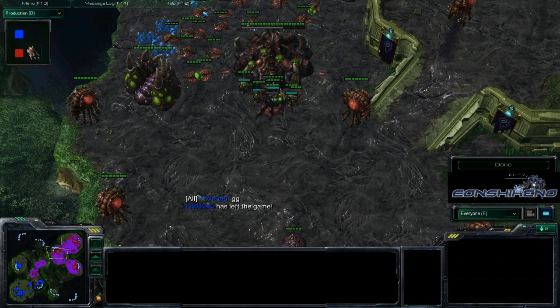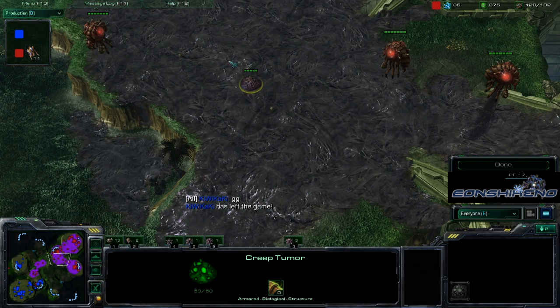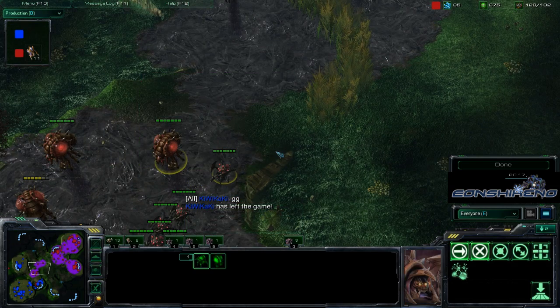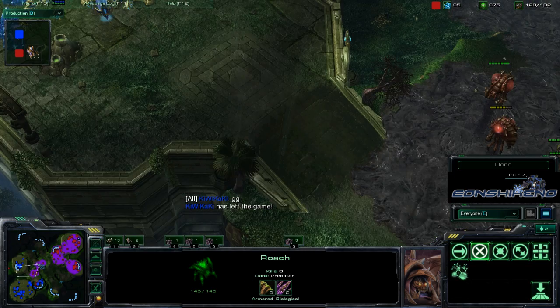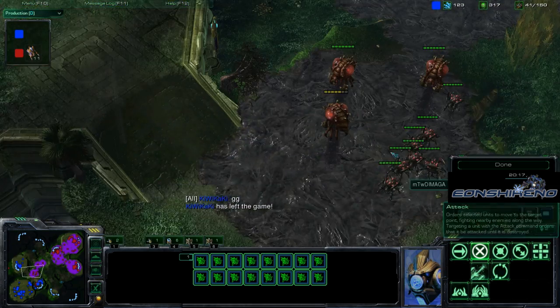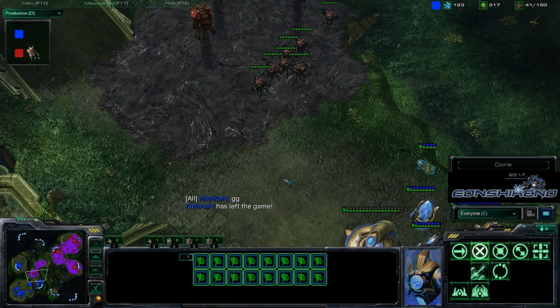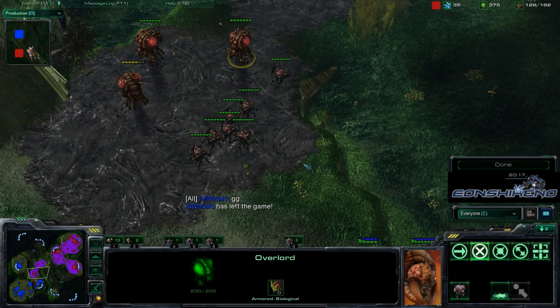A very close back-and-forth game. Damaga was in the lead with Lings early, then Kiwikaki came back with Stalkers and Zealots to take map control. But Damaga managed to push into the base despite lacking Creep — and even with poor Roach micro and losing Roaches to that Observer, sheer Hydra numbers carried the win. He didn't even bother clearing the expansion — he just went for the kill. Moral of the story for Damaga: get an Overseer.